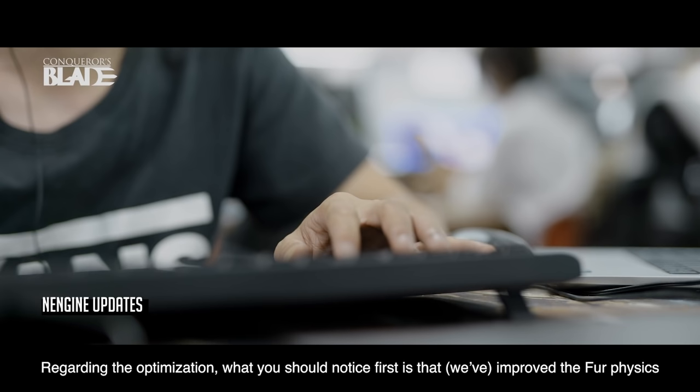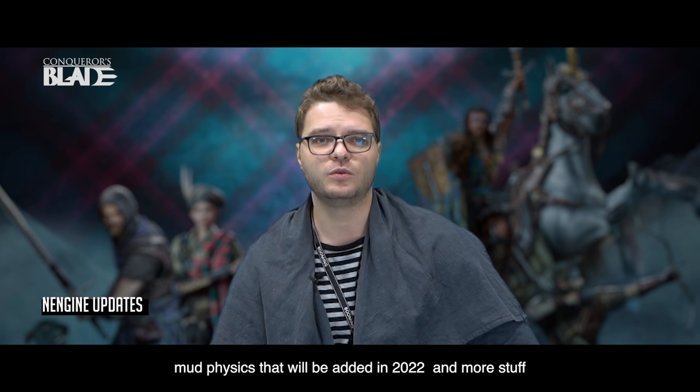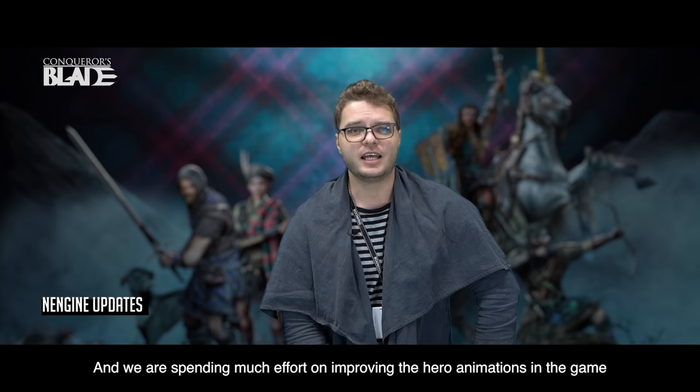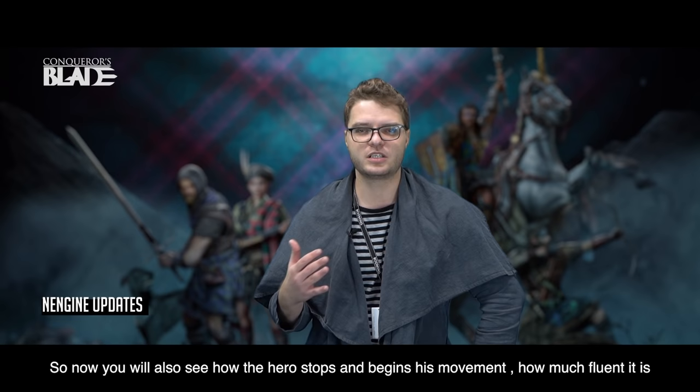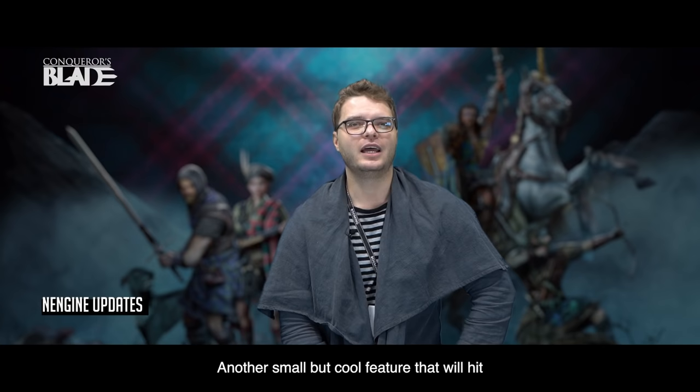For the engine side, we have improved many things regarding optimization. What you will notice first is improved turf physics. We are also working on snow physics and mud physics that will be hitting in 2022. We're also spending much effort on improving hero animations, so now you will see how the hero stops and begins movement much more flawlessly, and we'll be further improving those animation processes.